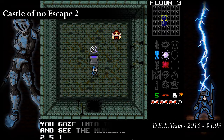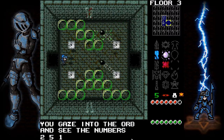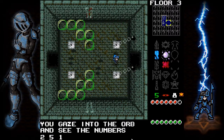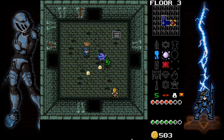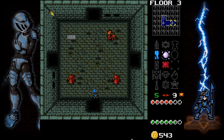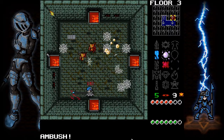Castle of No Escape 2 is a top-down action-adventure game in the vein of Zelda or Crystallis, though with a roguelike twist. Choosing from a selection of heroes, the player must track down 10 artifacts hidden within the dungeon's 216 procedurally generated rooms. Finding these items will empower the player to fight the dungeon's boss, but collecting them also makes the dungeon aware of their presence, which makes the game increasingly difficult.